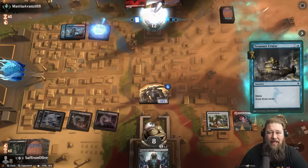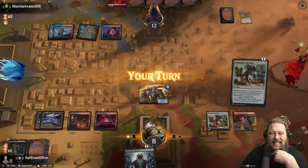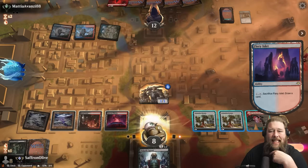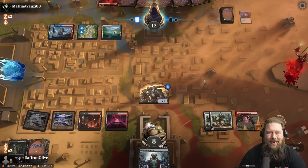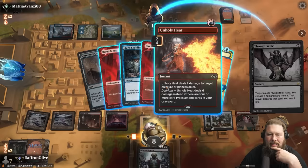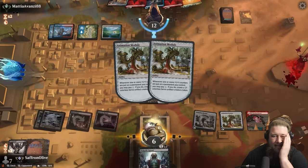Treasure Cruise begets more Treasure Cruise — that's kind of how it goes. That is another draw three, and we are so far behind in cards. We draw more Animation Modules — that's a backup. Opponent Thoughtseizes: two counters, two Blood Moons, and an Unholy Heat. Take the Unholy Heat and hopefully this Orc Army can march to victory. Animation Module, add a counter, get in for two — just how we drew it up. This is exactly why we're playing Animation Module: to grow our Orc Army for three mana.